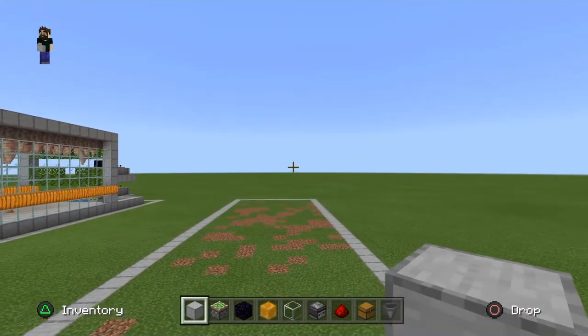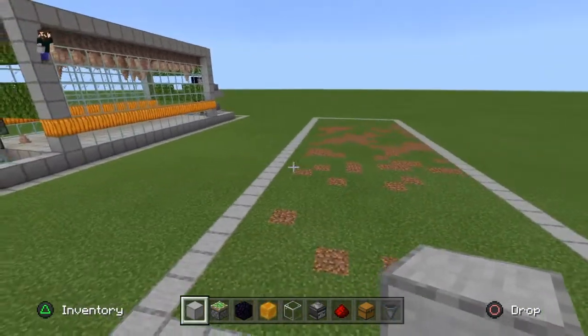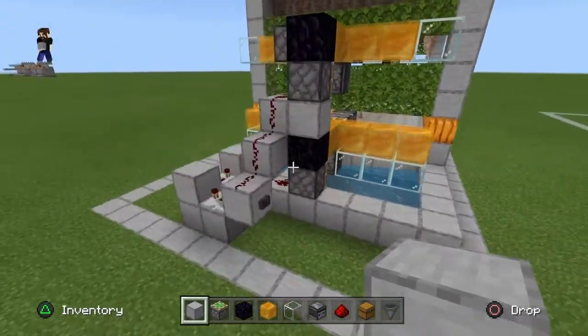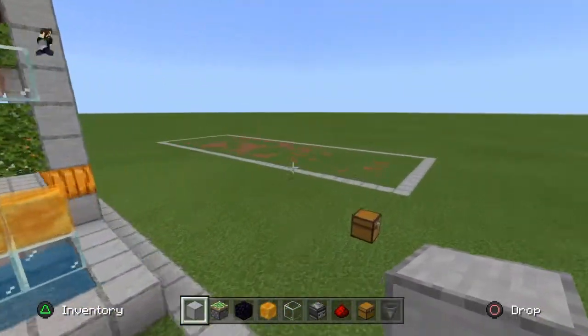As I said, this farm is expandable — you can make it as long or as short as you want. It's only 11 blocks wide because I have the collection chests popping out on one side; most of the farm fits within 10 blocks. But let's go ahead and get started.